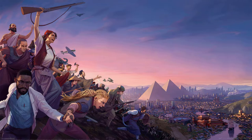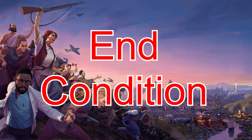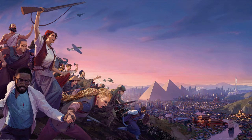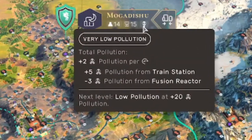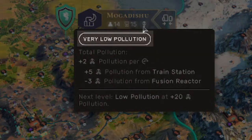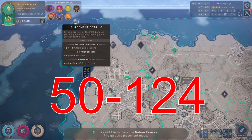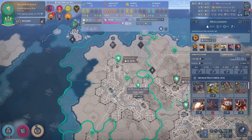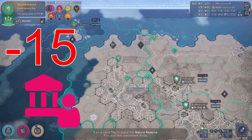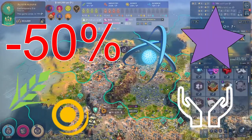Finally, we come to the meat and potatoes of pollution — the end condition and the effects of pollution. There are three tiers of pollution and they need to be viewed in both a local and a global sense. Let's go through the local first. When your individual territory is producing 1 to 49 pollution, it's considered very low pollution and it has no effects. But when you get to 50 to 124 pollution — this is considered low pollution, which is a terrible name for it because it actually sucks — it gives you minus 15 stability and a minus 50% on food, faith, influence, science, and money on all districts.